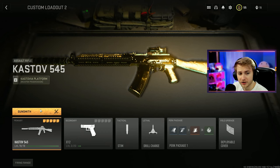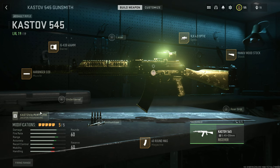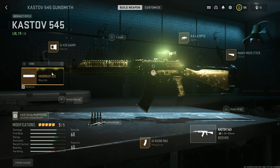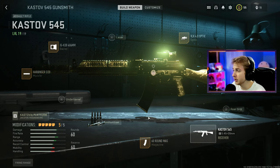This is the class I've been using for long shots, just in case you're curious. I've been running a four times optic, a stock to help with recoil, the highest damage barrel I can get, the Harbinger D20 suppressor, and a large mag. That's been working pretty well for me.